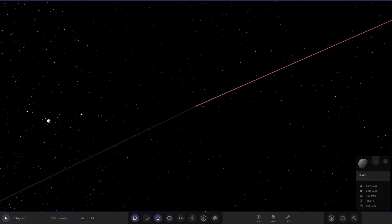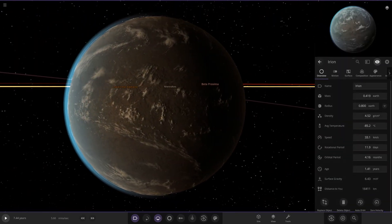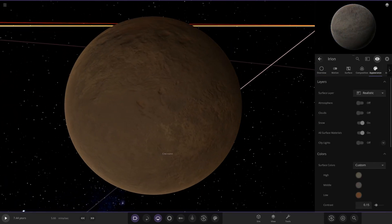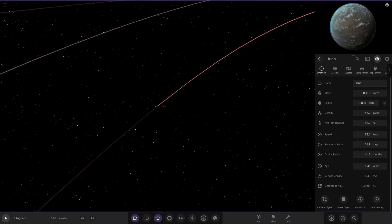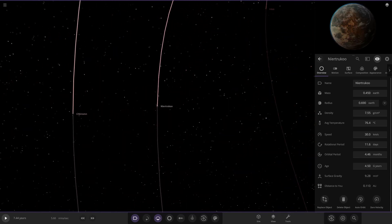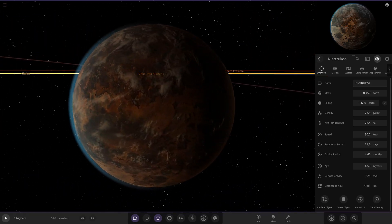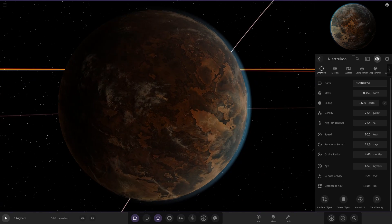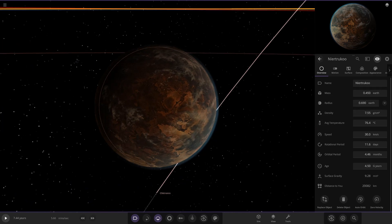Next up we have Iron — hope I'm saying that right. This one looks to be more of a cold world, more of a Mars-like on first glance. Underneath it's got a bluish atmosphere though, so maybe it almost reminds me of an early version of Mars. Next up there's another one with a bluish atmosphere, very rocky underneath and a little warmer — maybe more like a Venus and Mars sort of mix.